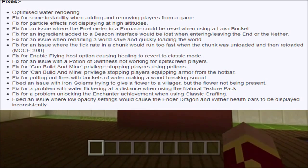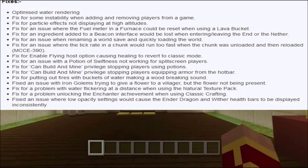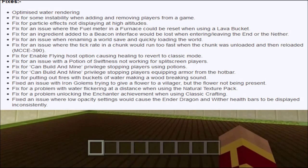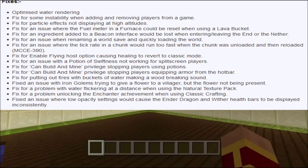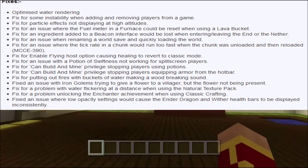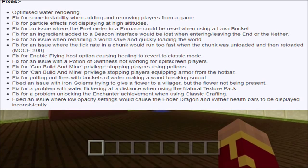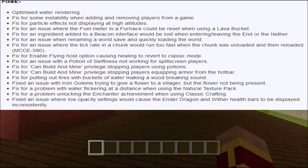Fix for ingredients adding to a beacon interface with the loss when entering or leaving the End or the Nether, fix for an issue when renaming a world and saving quickly then loading the world, fix for an issue where the tick rate in a chunk would run too fast when the chunk was unloaded and reloaded, and fix for the enable flying host option causing healing to revert to classic mode.